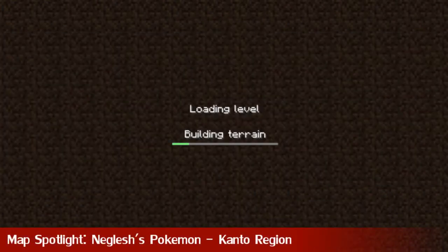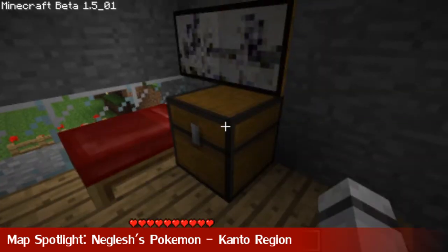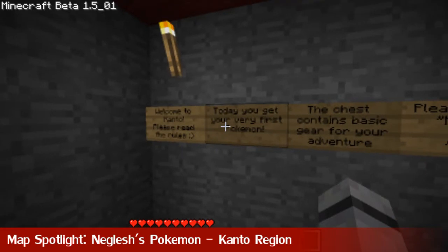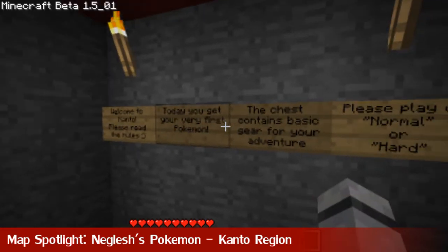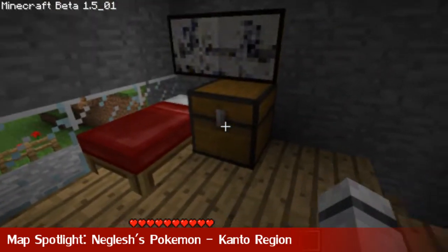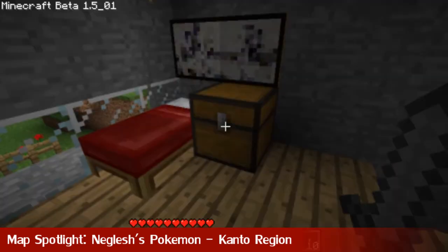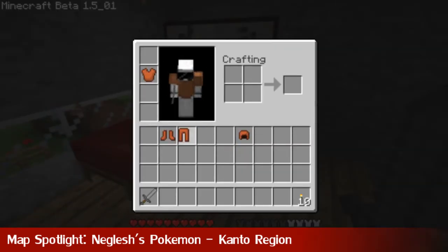Now here we are with the Map Spotlight, and this week we've got Negleshi's Pokemon — the Kanto region. I'm a big fan of the Pokemon games, so I thought I'd give this map a try. You start off in Pallet Town, and these are your supplies — basic supplies for your adventure. Play on normal or hard for monsters, or peaceful if you just want to explore. I'm on normal, so I'll just equip this stuff and get going.